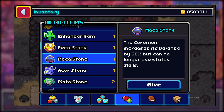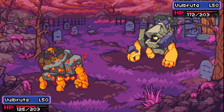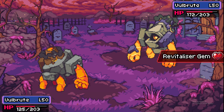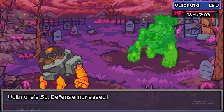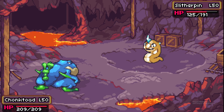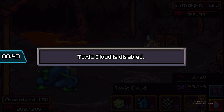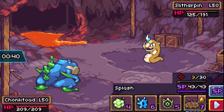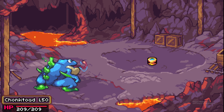The Maka Stone is a defensive item that boosts your Coromon's physical defense by 50%, obtained by reaching milestone 42. However, you can no longer use status skills when it's equipped. In Coromon, status skills don't deal damage — they inflict status conditions, boost stats, debuff opponents, or add weather and battle effects. Good Maka Stone users typically have high HP, high physical defense, or a typing that makes them a good physical wall whose defense needs augmenting.